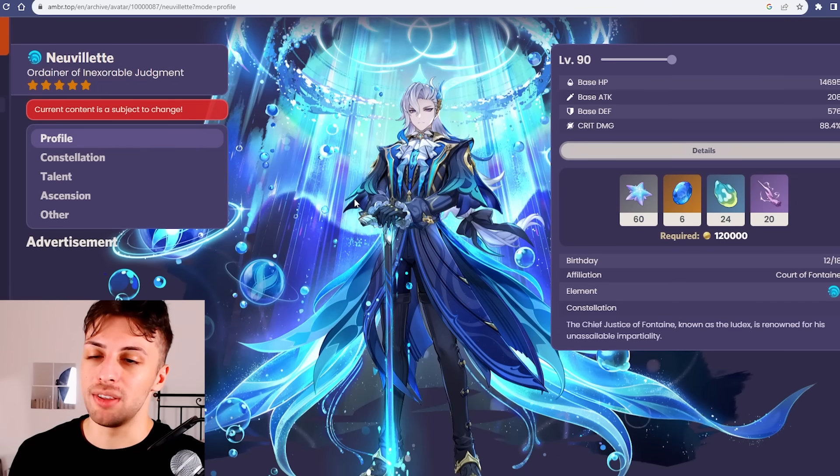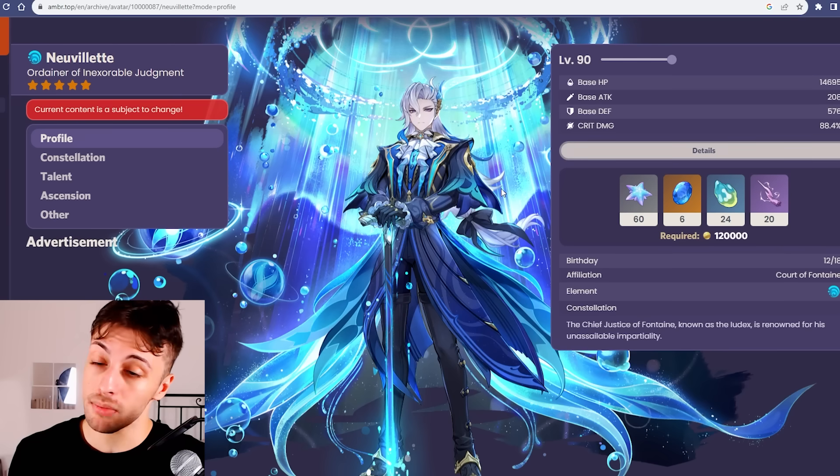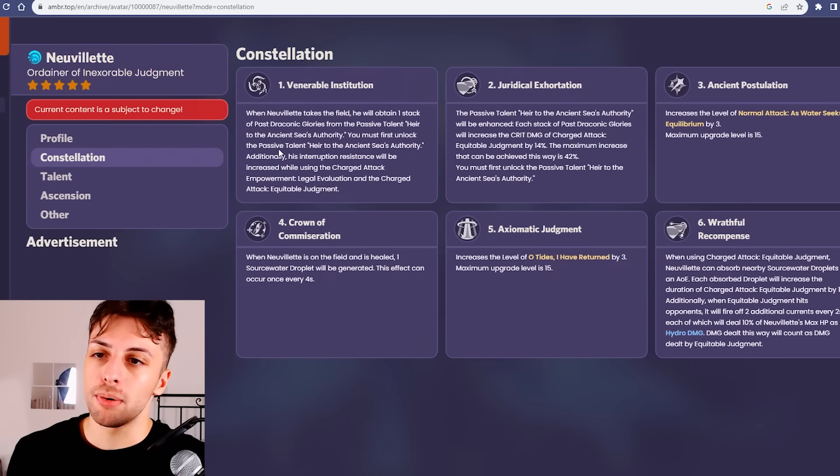In my past pre-release video I concluded that this dude is actually quite strong, because he comes with high floor damage that he can dish out AoE, and this gives him huge hyper carry potential since his team damage contribution often surpasses 50%. But he comes with some limitations that might worry you if you're free to play, like his signature weapon being much stronger than all the other options, especially the free to play ones, and his constellation additions potentially being quite impactful, which is why I wanted to cover all of this in a separate video.